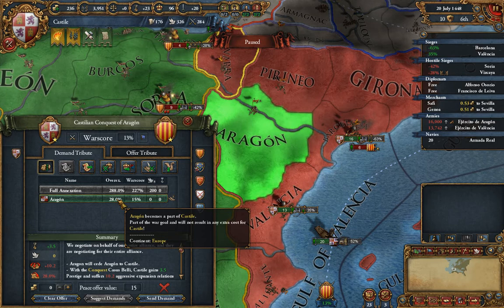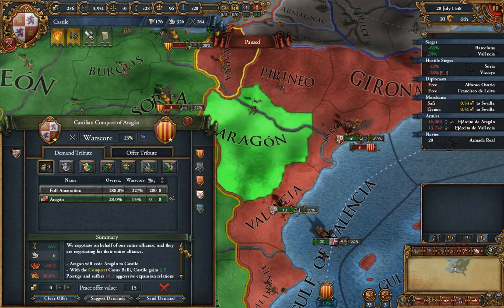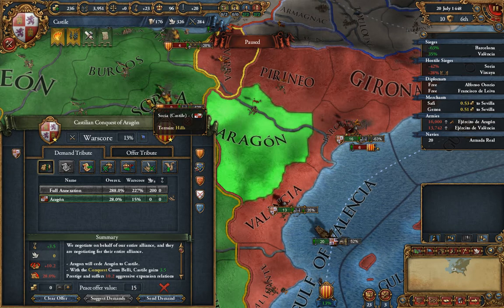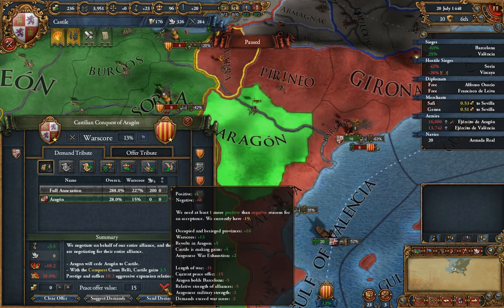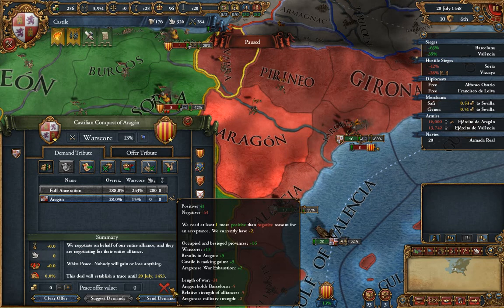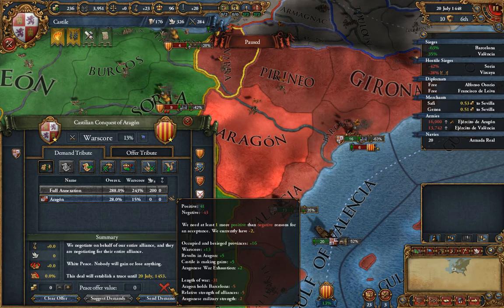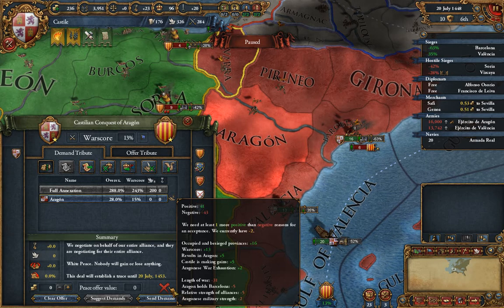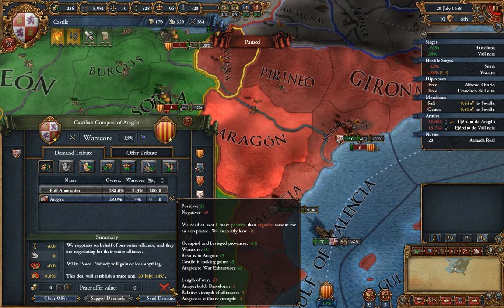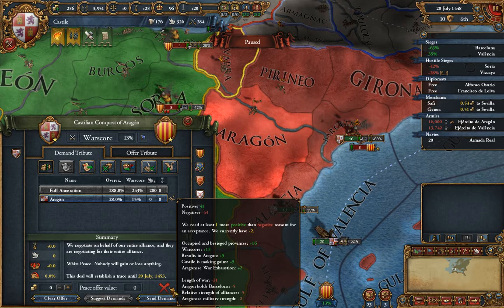28% overextension for that one province is actually manageable. However, our peace offer demand of 15% exceeds the current war score of 13%, so they'll be much less likely to accept. Even a white peace is rejected right now mainly due to the length of the war — certain war types have different length requirements, and the more exhausted they get, the more likely they are to accept any kind of peace. One key reason we want to take Barcelona is that as long as they hold their capital, they'll be much more resilient to demands.